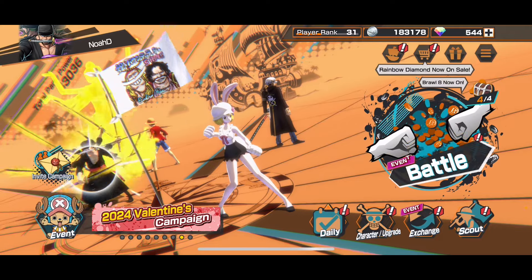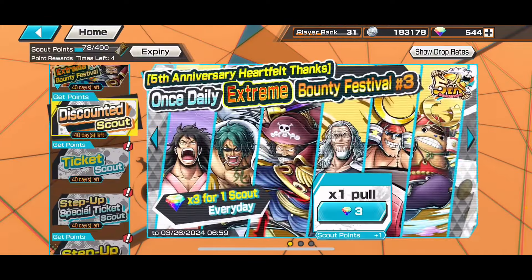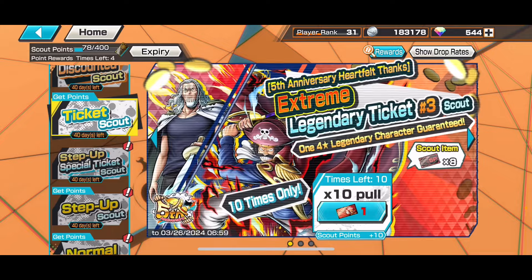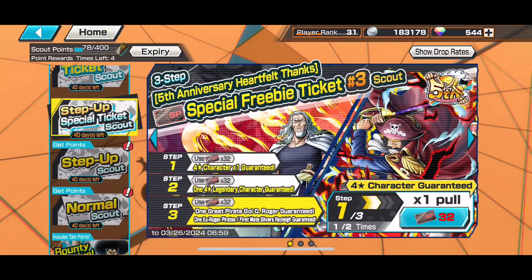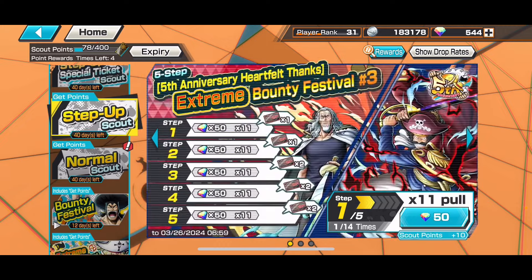Alright guys, what's up! Today we're going to summon on the new Rayleigh and Roger. It's in the morning and I have to do a quick video so I can't shout out much, but hopefully we can get both of them. I have five forges and 50 and 40 diamonds to use. I'm probably gonna use a couple depending on what we get. I really want to get Whitebeard too, so I want to get that character and Rayleigh as well.